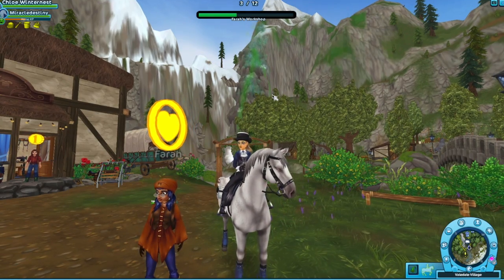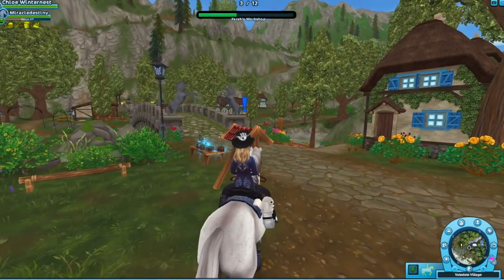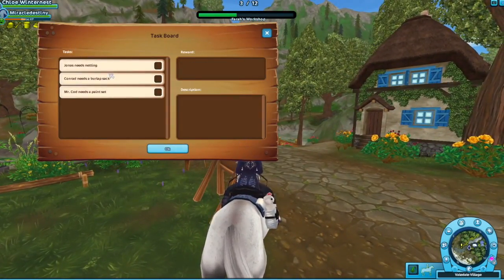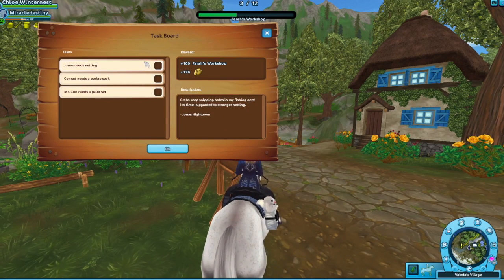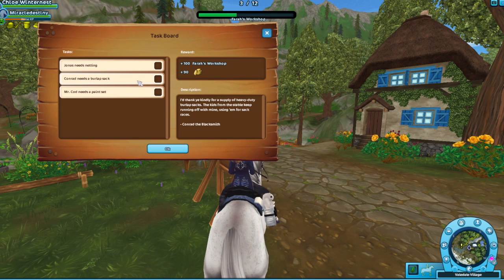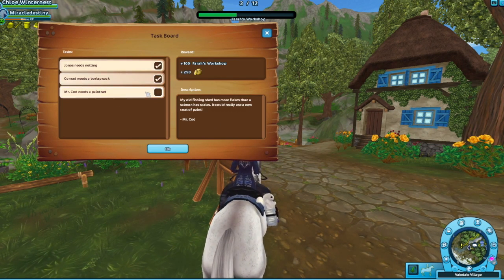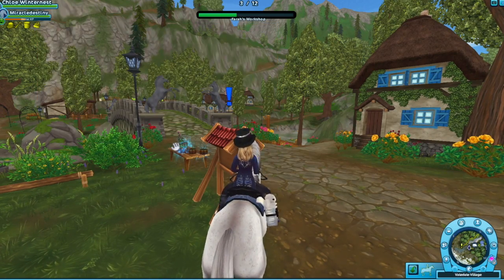The first step is finding your flowers. You go to the billboard at Farrah's Workshop in Valedale. You click on it — Jonas needs netting, Conrad needs a burlap sack. You need to be Star Rider for this. Just tick every single one and memorize them, then press OK.